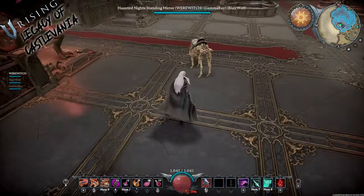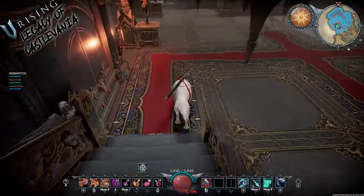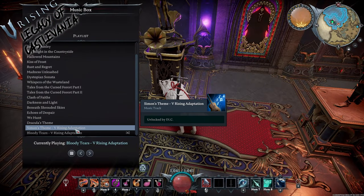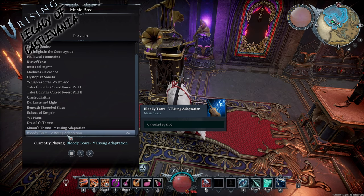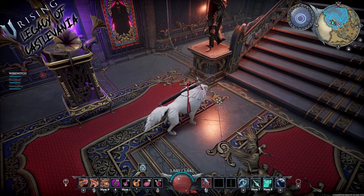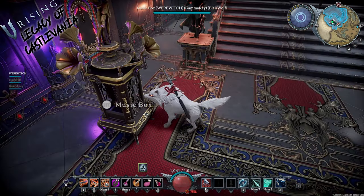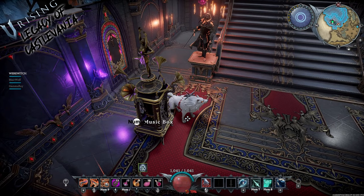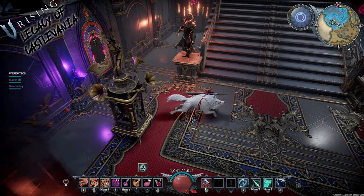Finally, you can unlock on your music box these two songs: Simon's Theme, a V Rising adaptation, and Bloody Tears. I believe Bloody Tears is what has been playing this entire time. So if you turn it up and your ears don't split from hearing my voice, you'll be able to get a better idea of those. I'll shut up for a couple seconds so you can hear it. Pretty cool - I like that one a lot. I've got that one on at our main castle.